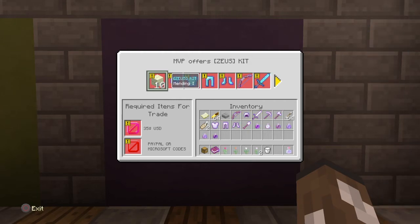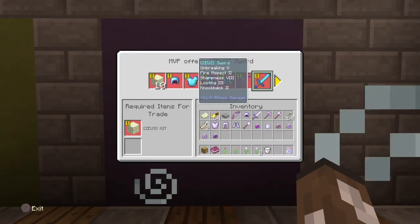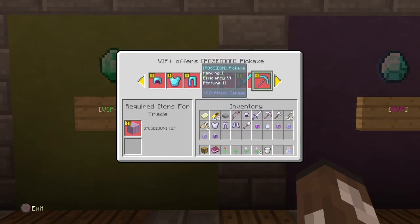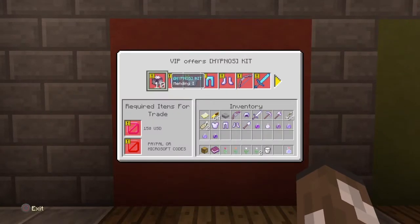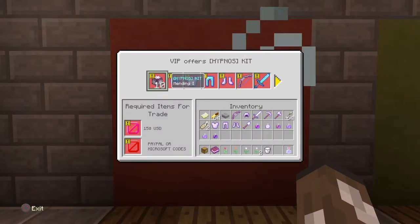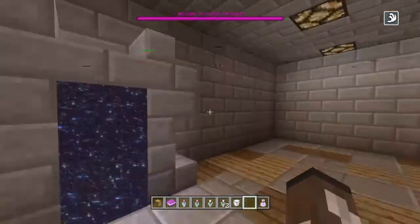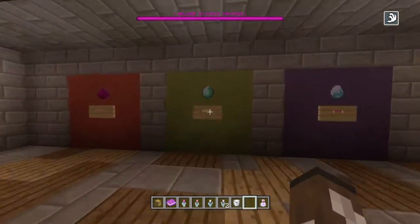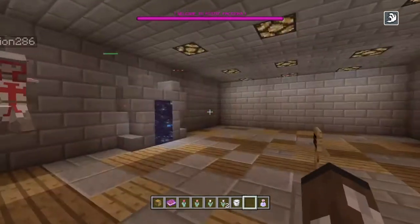MVP is $35. It's the Zeus kit — I think Protection 8. This gets really OP too. You get obsidian this time and a server slot, which is cool. Then there's also the Poseidon kit. These are the donor kits from VIP to MVP. It's a pretty cool design that he went with — different price variants for different kits.